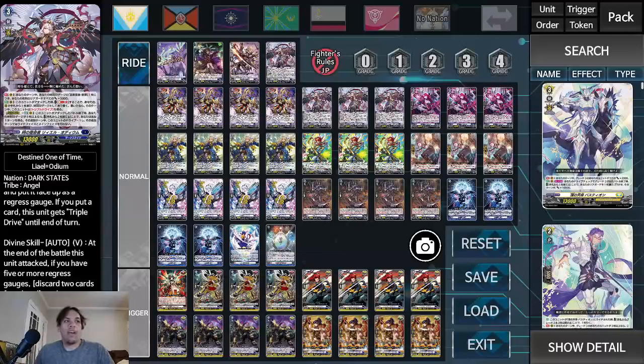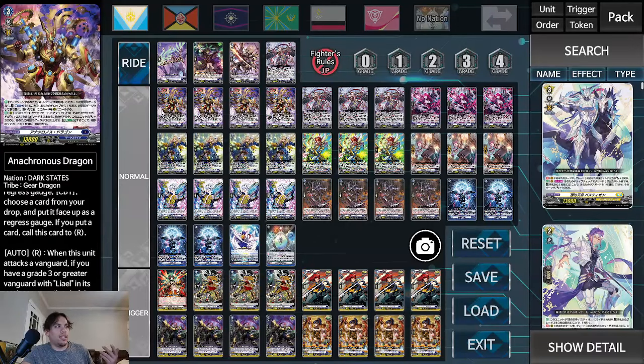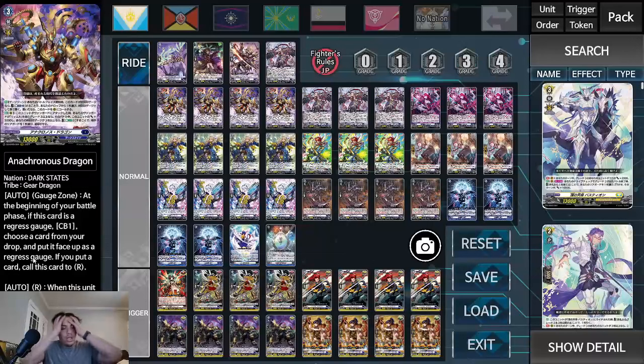Her divine skill: at the end of the battle this unit attacked, if you have five or more regress gauges, discard two cards from hand and you get an additional turn. During that additional turn this unit gets minus one drive, and the ride phase and main phase are not performed. So on her divine skill she gets six full power attacks. It's crazy because if your opponent gets any damage triggers on the first turn, they lose them for the second turn — but you still get your draw for turn and go right back into your battle phase.